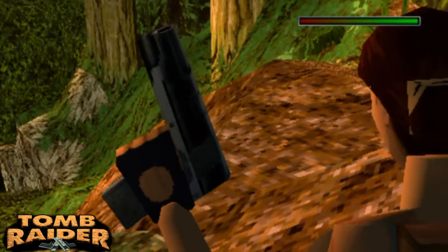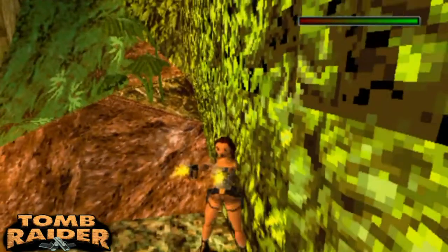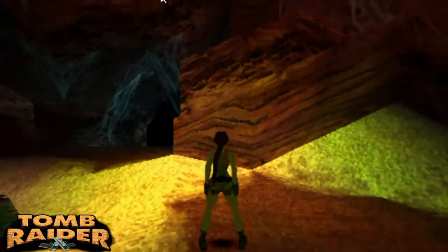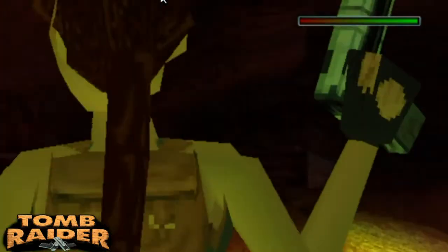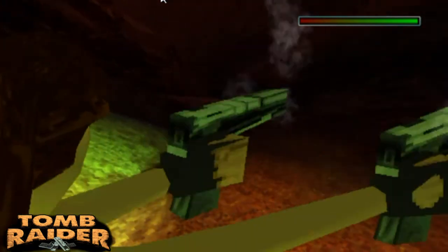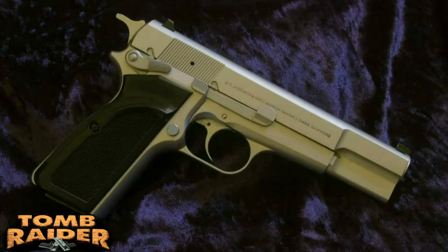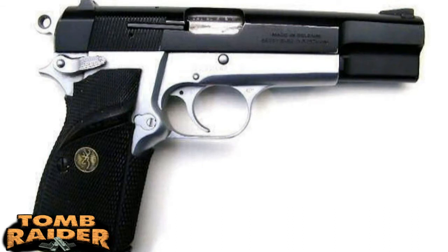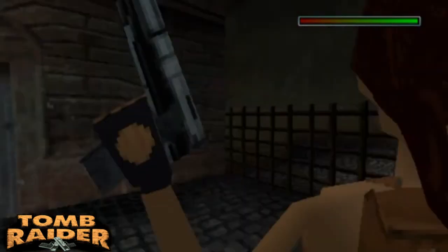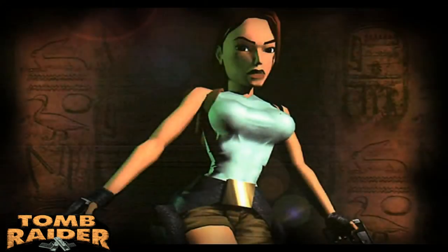Tomb Raider 3 used the same gun, and it sounded a lot better — both guns ejected shells, which was a good touch. In The Last Revelation, I don't know what they did but the guns look terrible. It could be a combination of the Browning or the two-tone — I think they just messed up. In Chronicles it's exactly the same, only the sound is a lot better.